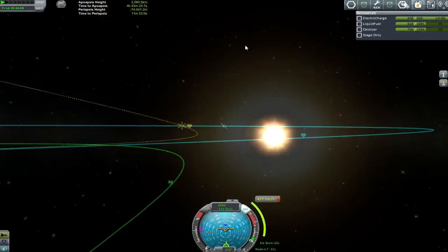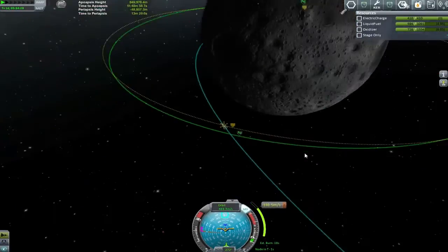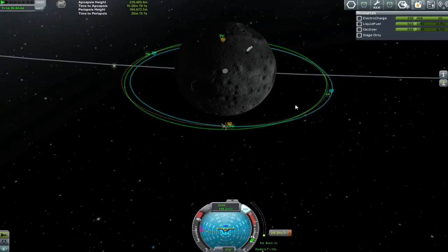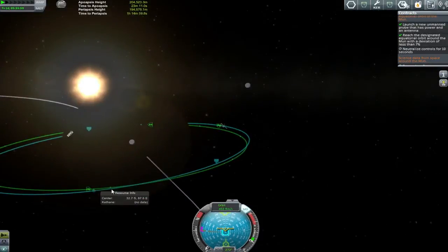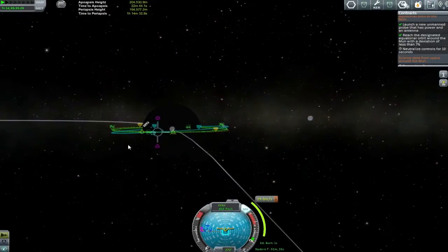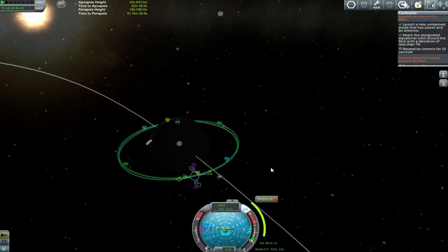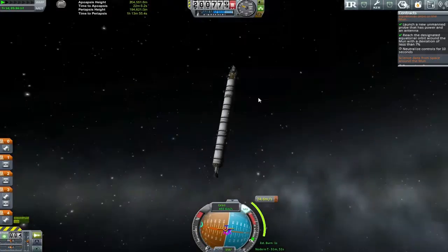I could have done with doing it after we had circularised and made sure we weren't going to smash into the moon. So there we can see the separation between my current orbit and where I need to be — it's quite a lot. Though it turns out that after I've set this up and started figuring out where my next manoeuvre node could be to make sure I get bang on the money, it's actually all right. But I don't want to do that — I want to have a perfectly equatorial orbit, goddammit.